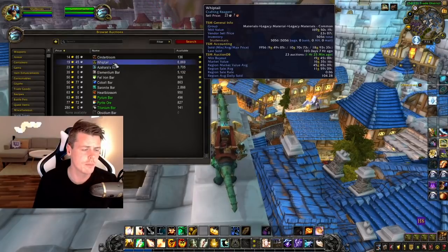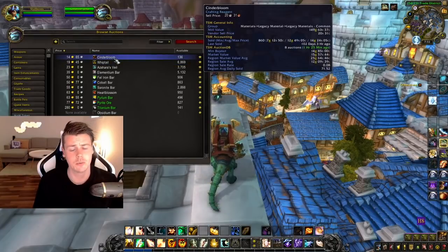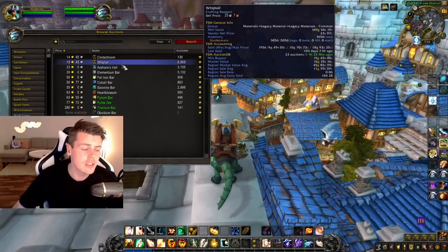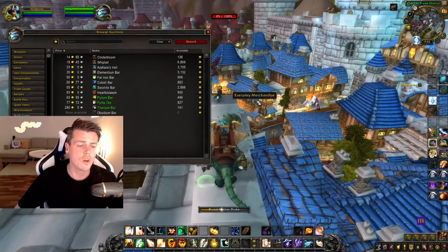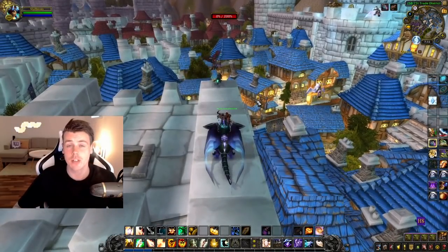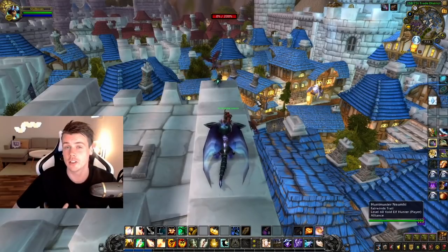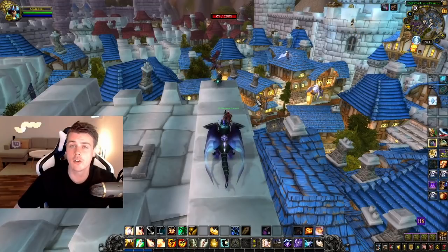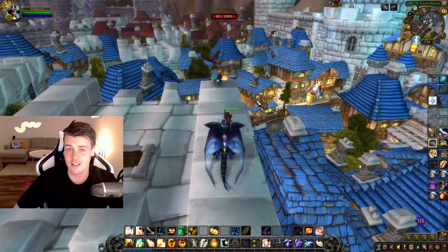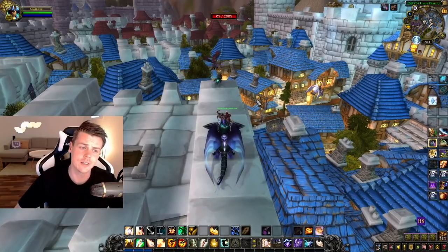Whiptail is at 19 gold right now, which is really good. Cinderbloom is at almost 15 gold, which is also pretty decent. Prices on my realm right now are relatively decent. I wish Azshara's Veil was a bit higher. Once you figure out how many herbs you can gather yourself — because my numbers will definitely differ from yours depending on your class, efficiency, and how well you know the route — do a test hour, count what you acquired, and you can easily calculate your gold per hour. In the majority of cases, the gold per hour will be higher than doing Shadowlands gathering, because everyone is doing Shadowlands gathering, even the bots.